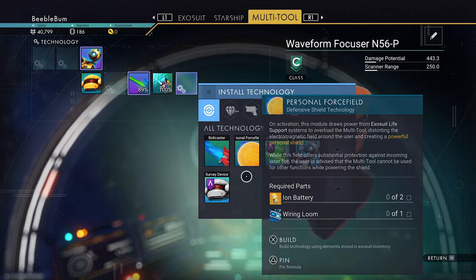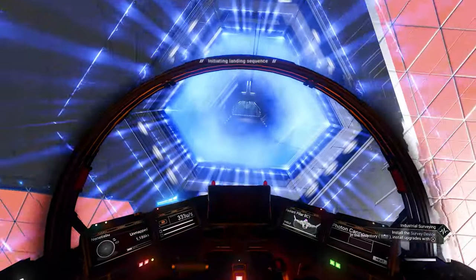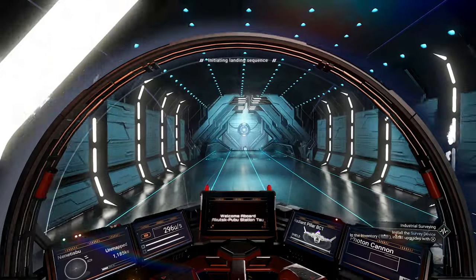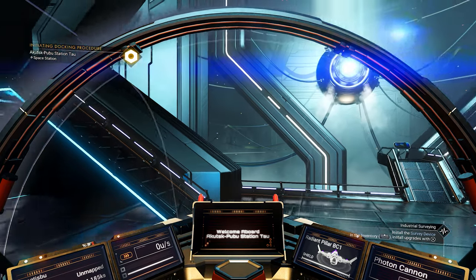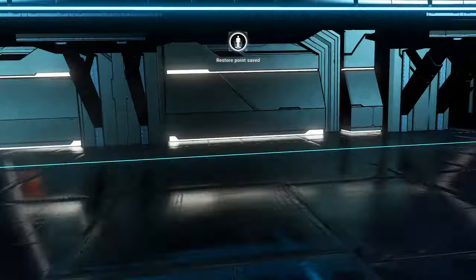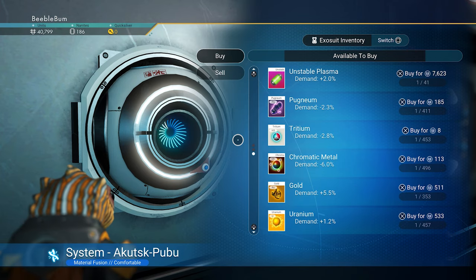To make ourselves the survey device, we will need magnetic resonators, quantum computers, and wiring looms, so we need some money and we need to buy those from the space station. With some luck we can get the quantum computer and magnetic resonator here. If not, we'll have to look around other systems and trading posts to see if any pilots sell them. There are two trading terminals in each space station.